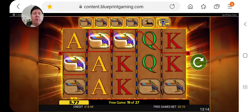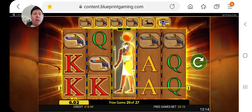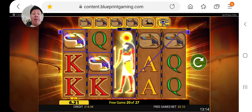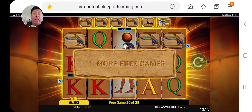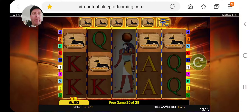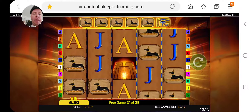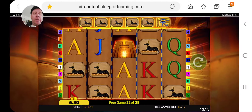It might be interesting to know what you guys think. That's nice — we are now on dogs with eight spins to go. There is a chance we could get to the top symbol here, so let's keep everything crossed — we might get to the top symbol.